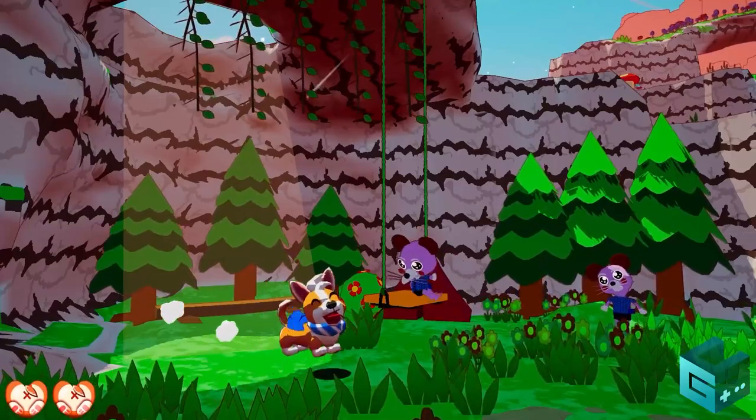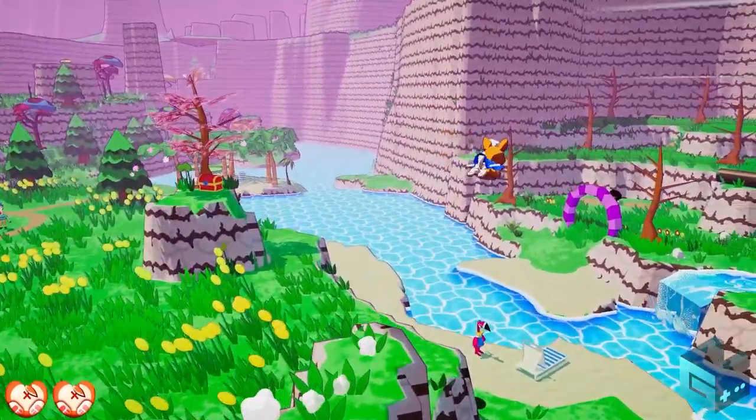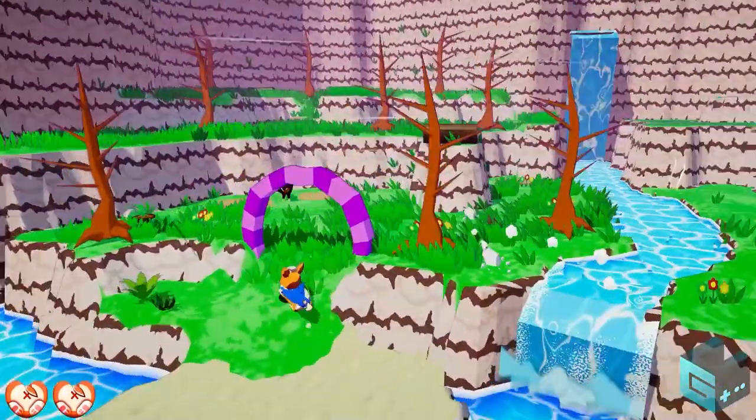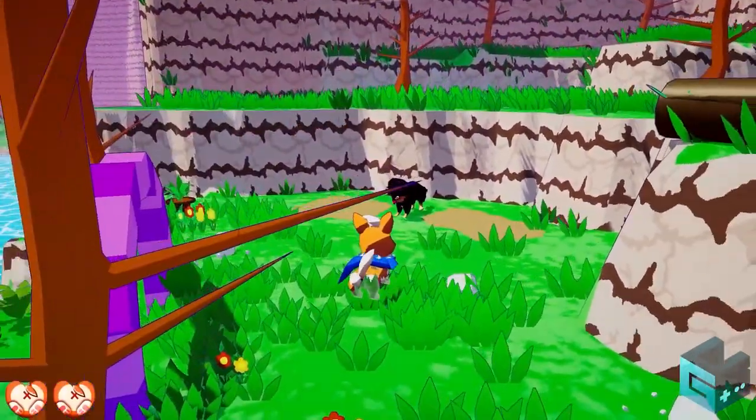Welcome to the world of A Corgi's Cozy Hike. You play as this adorable Corgi on an unforgettable vacation. Along the way you might stumble across Rusty. He wants to start an animal sanctuary and needs your help.